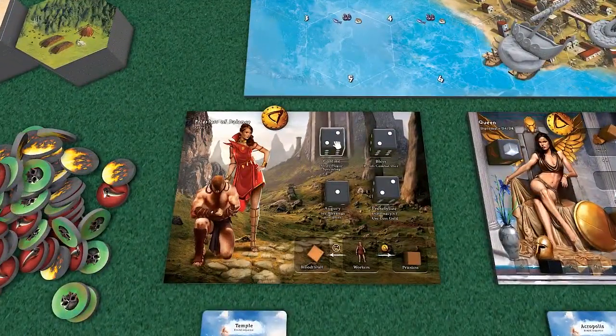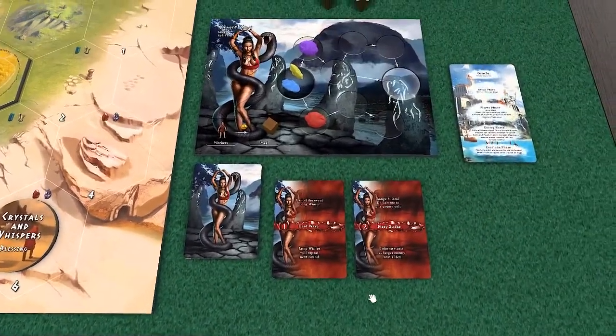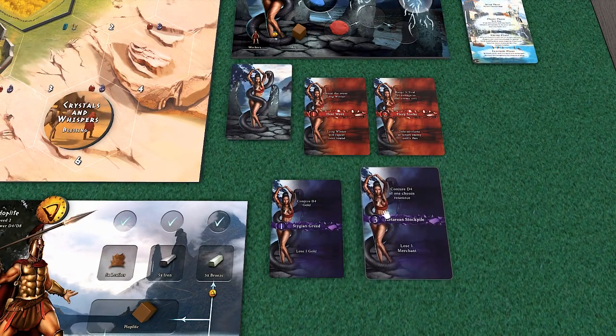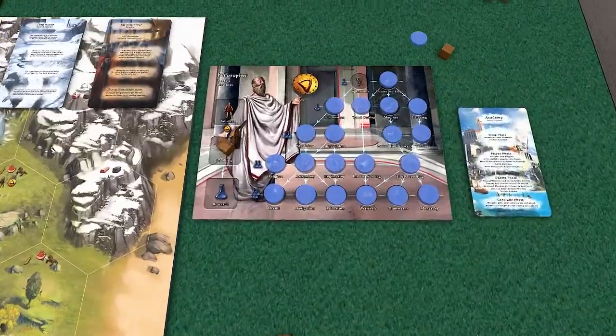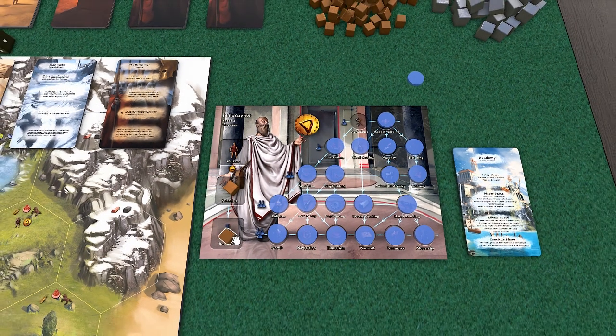The priestess faith bumps up one for every pair, and we only have one pair, so we move these up to one. We don't have anything to convert into more Hoplites yet - more workers are coming. The Magi is going to draw three cards and we'll be able to pick one. The philosopher is going to produce one research.